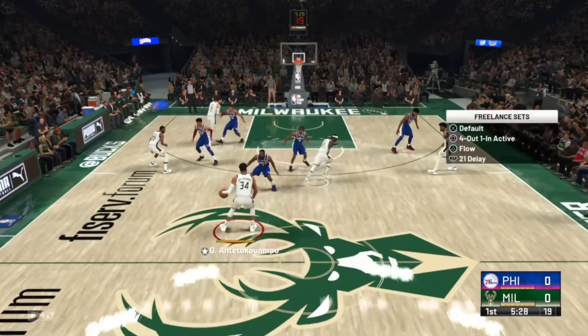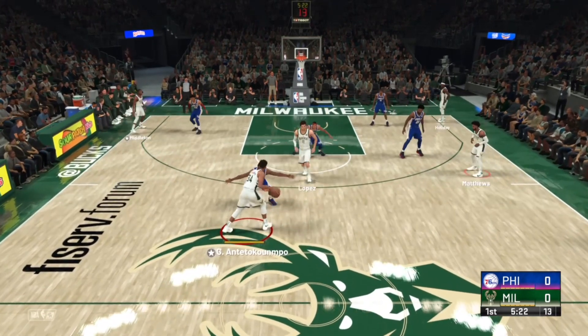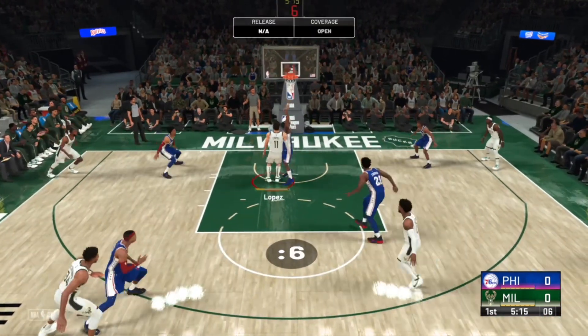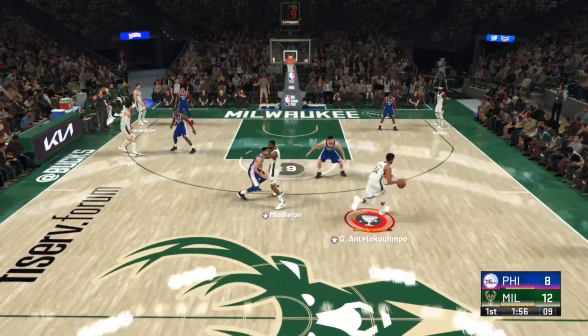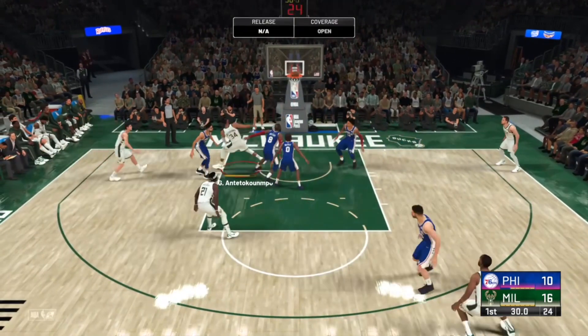In these next few clips I'm using the Bucks instead of the Mavericks. Reminder: the freelance set you're going to be using is 4-out 1-inactive. Look how much space I've got in the paint — I get the pick, I'm driving, I got the mismatch. Now I've got Harden on Brook Lopez and I can just bully him all day. The 4-out 1-inactive creates so much space in the paint — nobody there means I can easily drive and get the dunk. So much space that if I drive, there's nothing they can do.